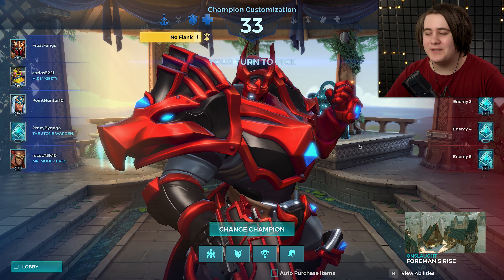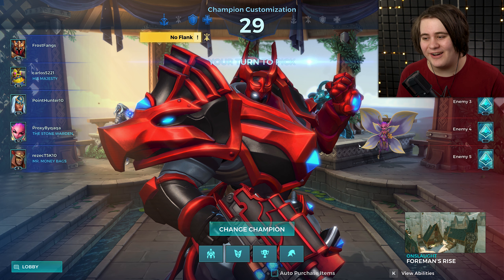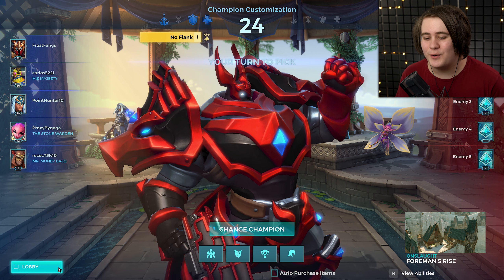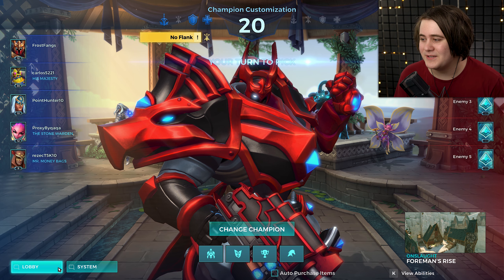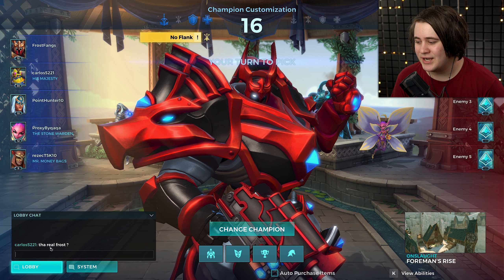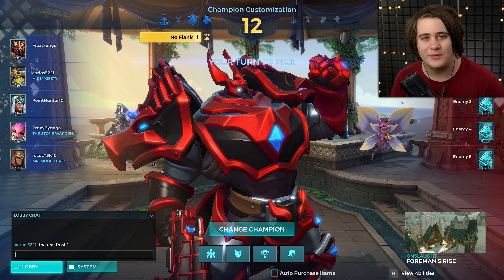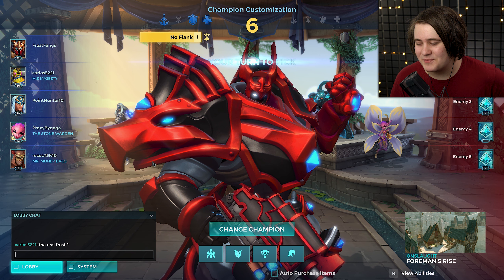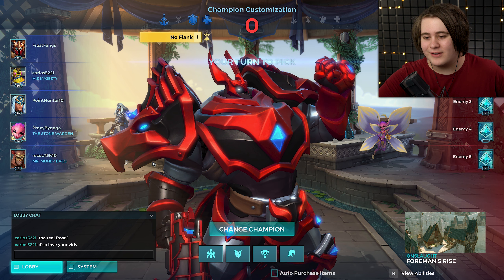Okay, we're in a much better place now. We're doing Onslaught on Foreman's Rise. I have played Khan on Onslaught Foreman's Rise before and we absolutely demolished the other team, so this should be much better for Khan. I actually managed to get Khan again because I spammed it to the best of my abilities. Looks like we're going to have a Bomb King, a Genos, a Willow, and a Strix. Shout out to Carlos5221 — if he's watching this video, shout out to you, I love you, what a nice dude.